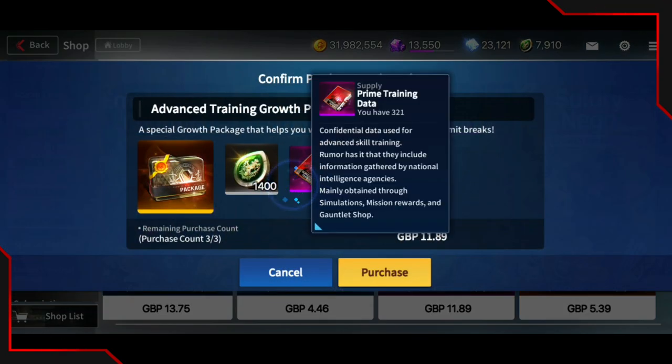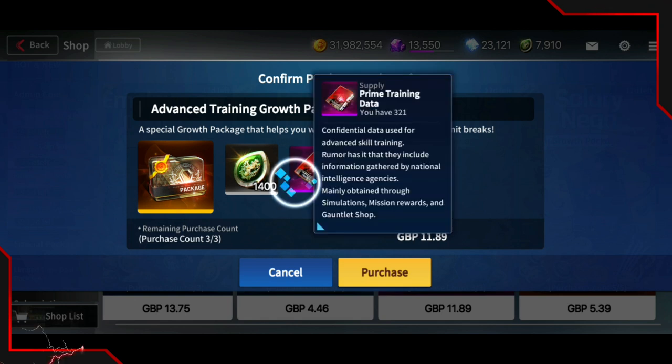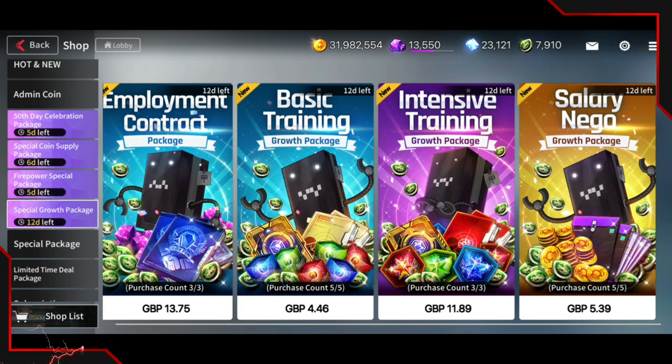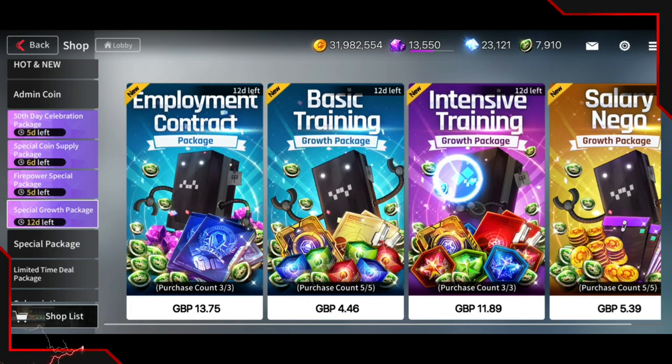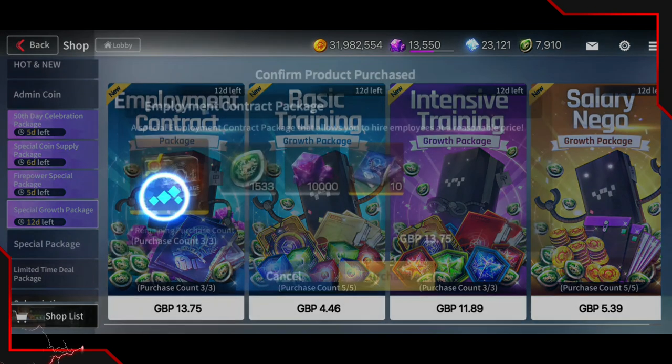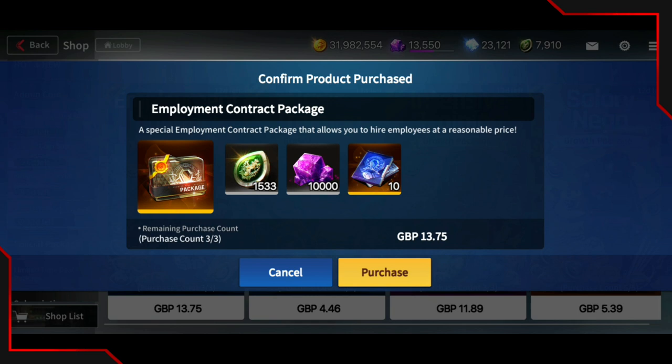This pack over here has prime training data. I know it's quite annoying to get because you require a lot of farming, but just go ahead and farm it. There's also this ATP call pack, but you shouldn't need that if you started from the beginning. However, if you just started the game recently, these packs are definitely worth getting if you want some beginner options.